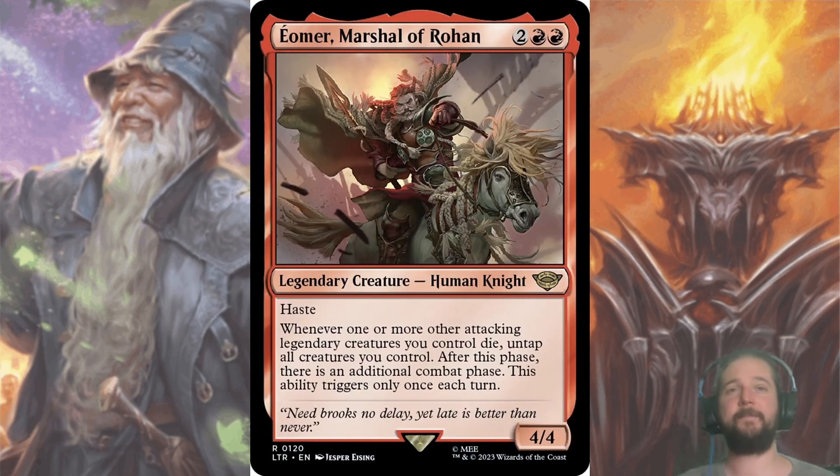Eomer, Marshal of Rohan — that moment when the uncommon version is better than the rare. For two double-pip red, you get a 4/4 with haste that whenever one or more attacking creatures you control die, untaps all creatures you control, and after this phase there is an additional combat phase — this ability triggers only once each turn. The problem is you have to have creatures left standing unless you're combining this with Boromir. It's usually just a 4/4 haste, especially since it's a legendary, so it doesn't even trigger if they kill it on the first attack.